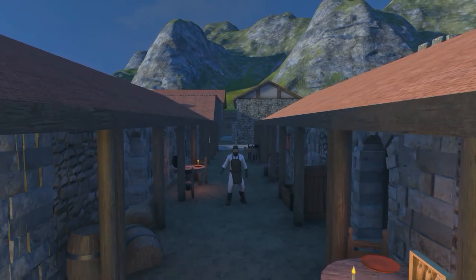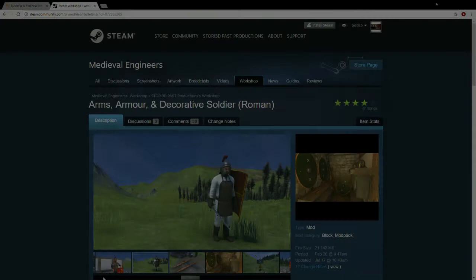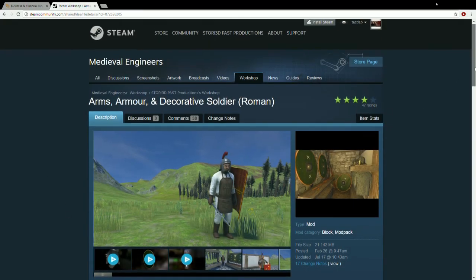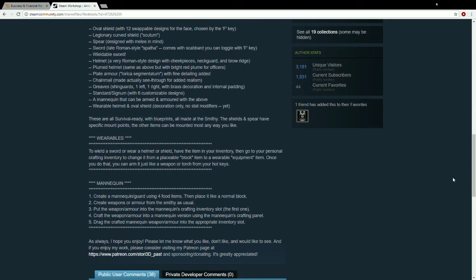Hi everybody! As promised, I've been using my time away from YouTube building ever more things to add to the Medieval Engineers game. I wanted to drop back in now and show off a set of items that I've been working on: Roman arms and armor. I uploaded the first version of this some months ago, but I've been expanding it big time lately, and it adds some new mechanics I wanted to highlight here.